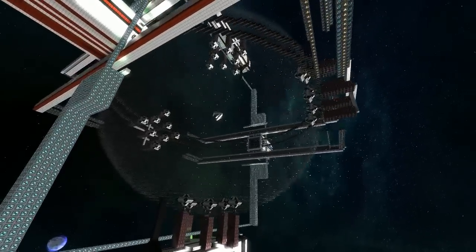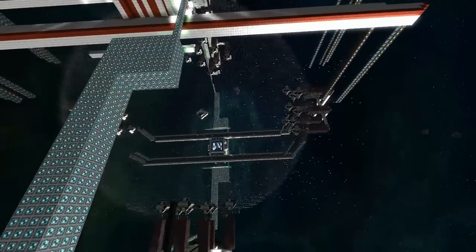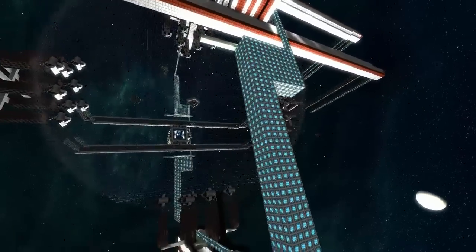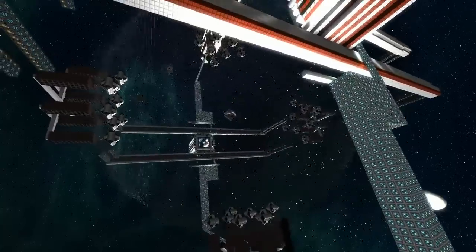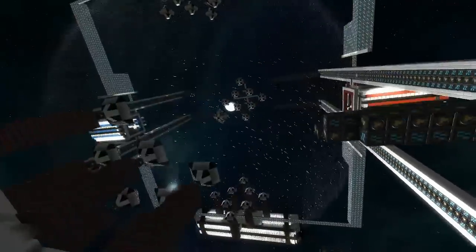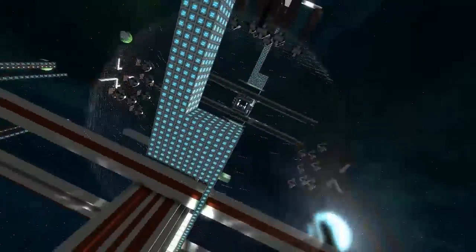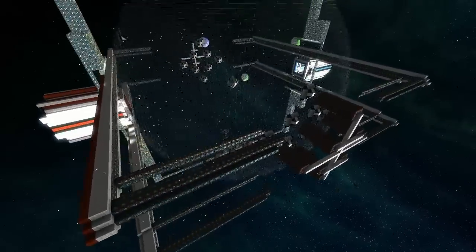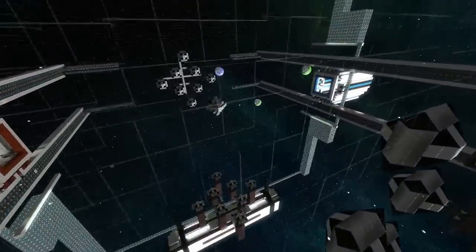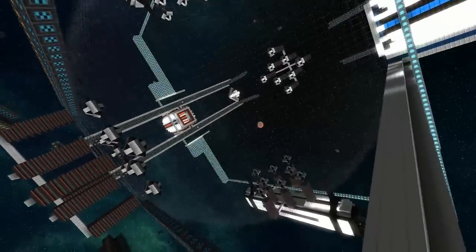Ender's Game was based off the book — more so than the movie, because I read the book a long time ago. It's a giant clear sphere. If you look, you might notice that there is a whole bunch of stuff docked to the sides. Those are obstacles, slash cover.